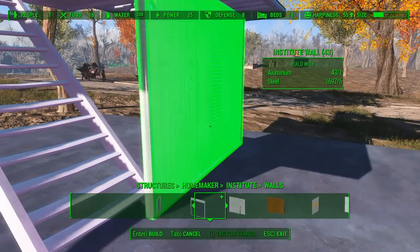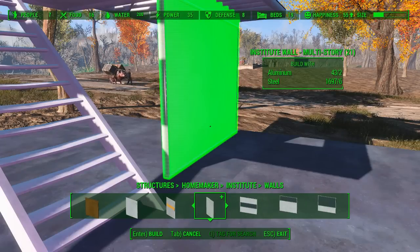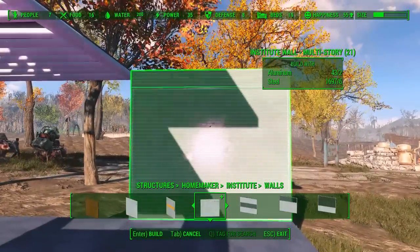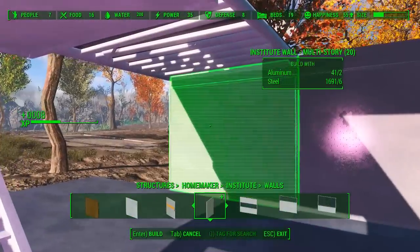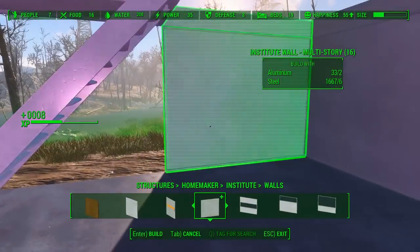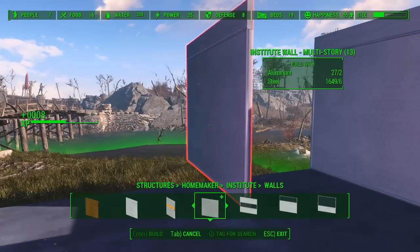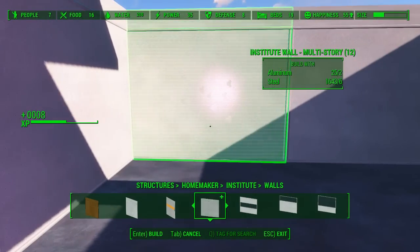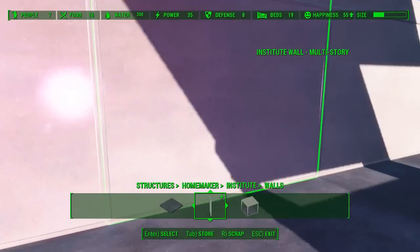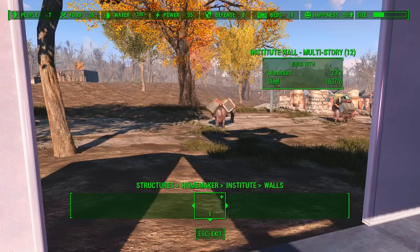Okay, let's start doing walls — so the first couple floors are gonna be purely just this. Is this the one I'm looking for? It is — Institute wall multi-story. Perfect. So we are gonna have to worry about running out of aluminum as usual. We did not put a doorway on this — actually, let's cancel, let's store this. We want to do doorway — there we go. Now we'll go with this one.